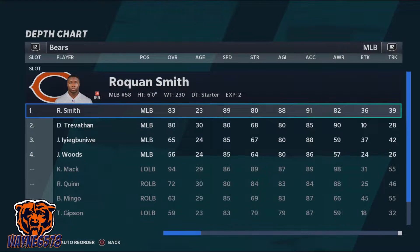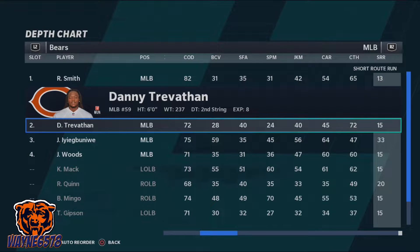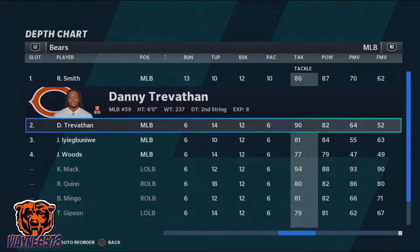Next, make sure your middle linebackers have good speed and good tackling. If you have a middle linebacker who is a big hitter, definitely put him out here when you're trying to stop the run. We have Roquan Smith — his speed is a crazy 89, some wide receivers run that fast — and Danny Trevathan with a speed of 80. For tackling, Roquan Smith is an 86 and Danny Trevathan is a 90. That's what you want when setting up the 3-4.